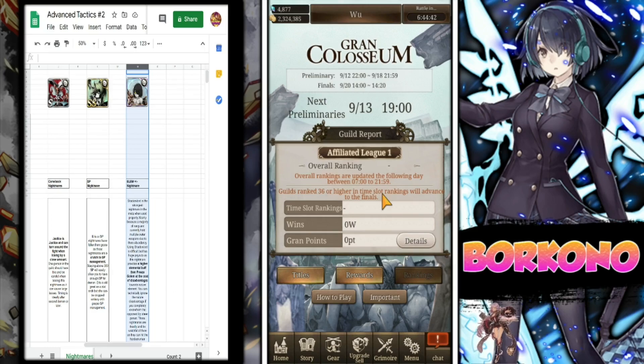Let's cover some news about Grand Colo. You can see what league you're affiliated with on the Grand Colo page, and you can tell which guilds will reach the finals based off of the text in the middle. For us, it says in time slot 6. Guilds ranked 36 or higher in the time slot will advance. It'll vary on the text depending on what time slot you're in.